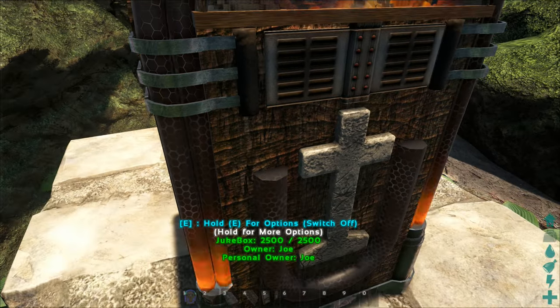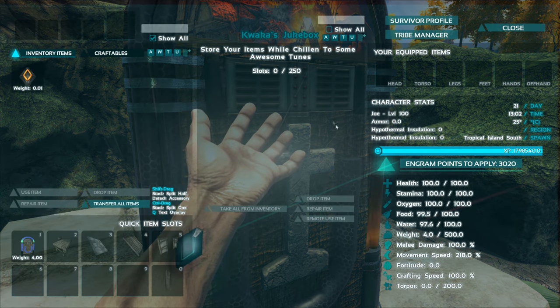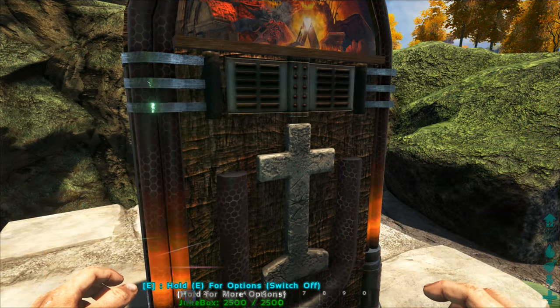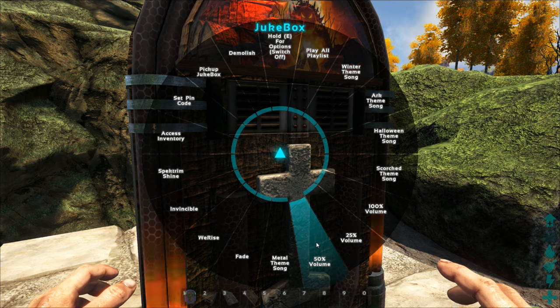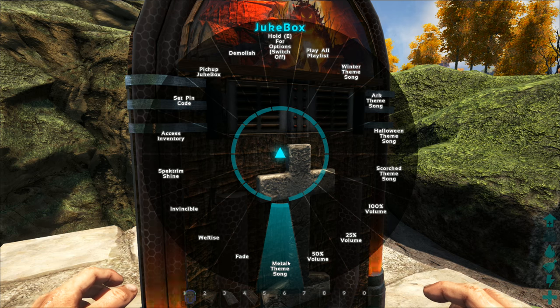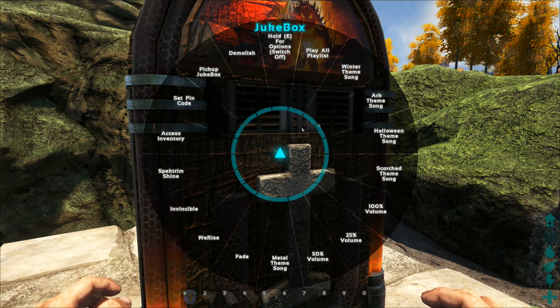Going up to the jukebox, if you press F you have the inventory space, or you could hold E and click access inventory the same as you would with anything else. If you hold E you have a whole wheel of options — you've got volume control down here at 25, 50, and 100, you've got the metal themed song which is the ARK theme, and for example I'll pick the Halloween one.